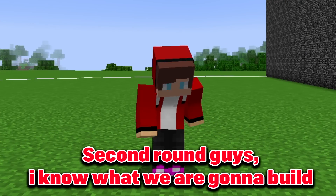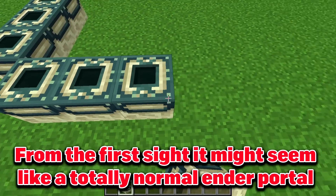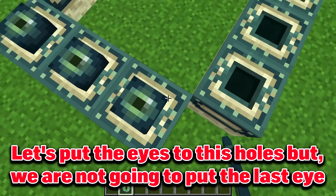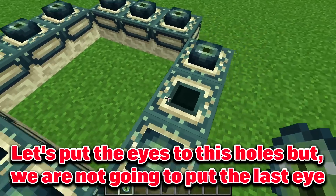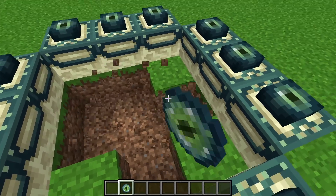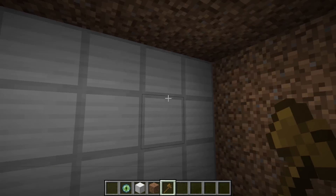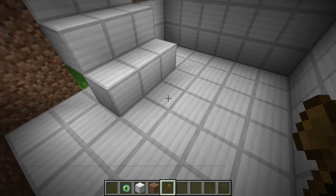Second round guys, I know what we are gonna build. From the first sight it might seem like a totally normal Ender portal, but I am going to spice it up a little bit. Let's put the eyes in these holes, but let me tell you one thing — we are not going to put the last eye. Instead we are going to dig a bunker here. Let's make it from iron so it is super duper protected. This bunker is like an iron box, because I am going to make the ceiling, walls and floor all from iron.